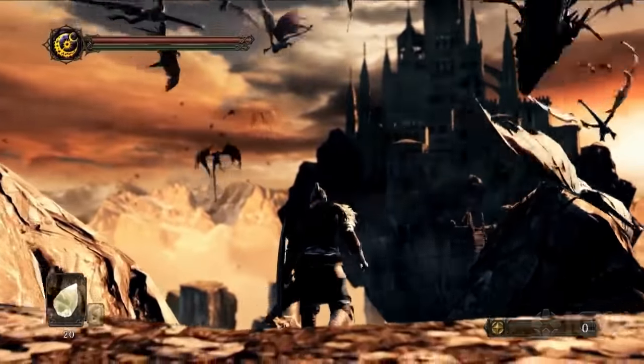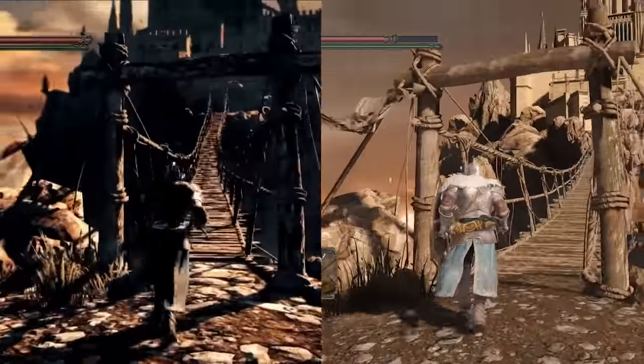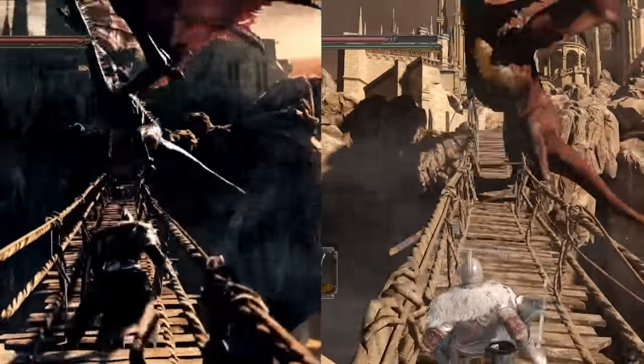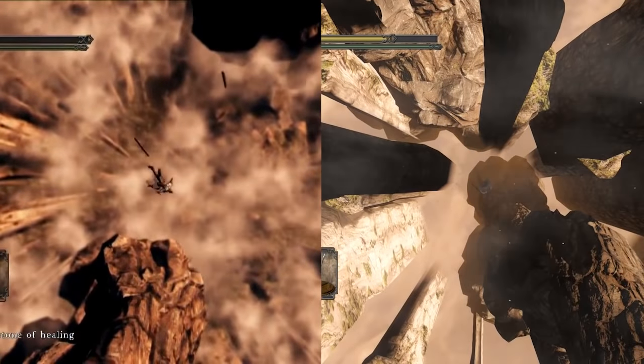Now we'll walk into some more information about how the player will die or what the player will experience in terms of troubles throughout the game. This is another area on the map — a castle of a dragon — which we also showed a little bit of in the trailer footage. As you try to cross the bridge, you see the wyverns suddenly getting upset and acting up. The wyvern landed on the bridge, flew off, and the bridge broke — and you died.